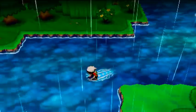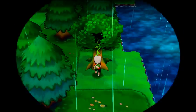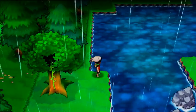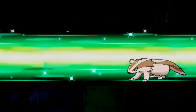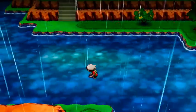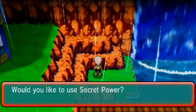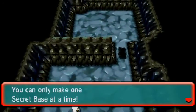Our seventh secret base is right along this corner. It's on the other side — this looks like it might be my secret base, but it's actually Mr. AGZ's base. That's number seven, so we're going to swim north and just keep swimming. Go under the bridge and right here on the left before you get to the waterfall, use Secret Power for the eighth base on Route 119 — I actually like it.